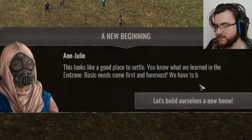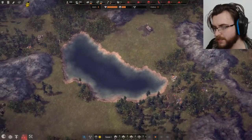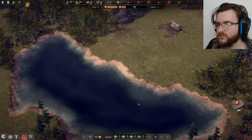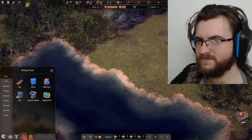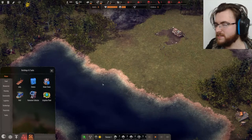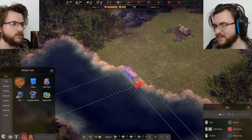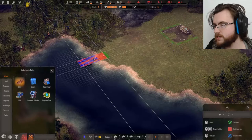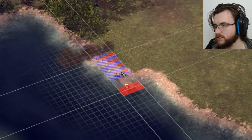Angeline, this looks like a good place to settle. We need water and food. I can do both of those things because — oh my goodness, that's a big lake. That's going to make things very straightforward. So first things first, we need water. The best way to get water is to build a jetty to begin with. That's actually kind of in a bad place, so we're just going to move that slightly.